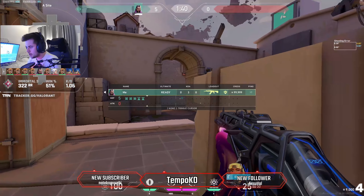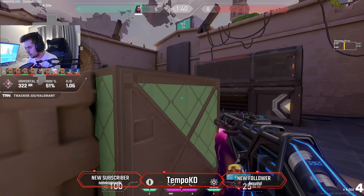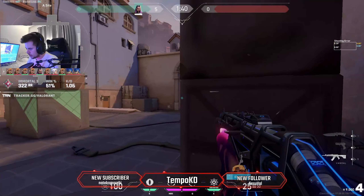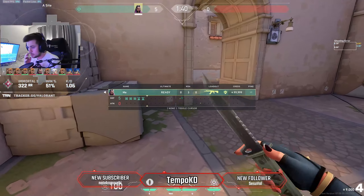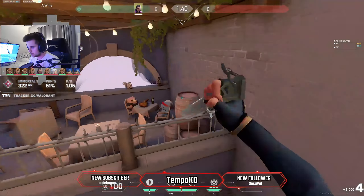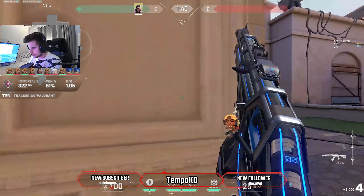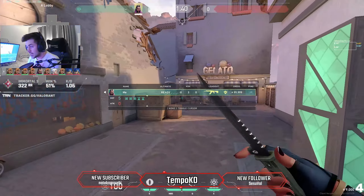That's essentially defense — off angles and playing around your teammates' utility are the two big ones, plus finding those 1v1 situations. The reason a random Reyna randomly aces a team is because everyone gives her a 1v1. As a Reyna player you want to find those 1v1s; as someone playing against Reyna, don't give her those 1v1s. Even in a 1v4, you peek out from a corner to get a kill, Dismiss and reposition, peek again, get another kill — that's where Reyna becomes so strong.